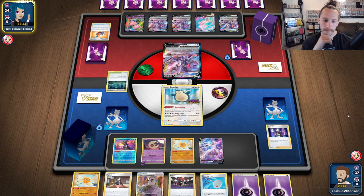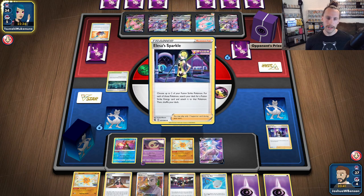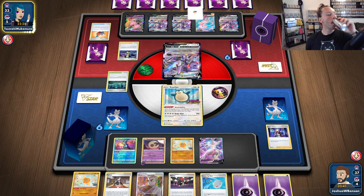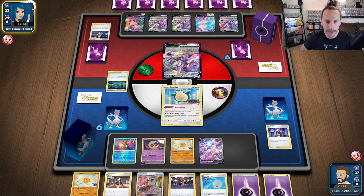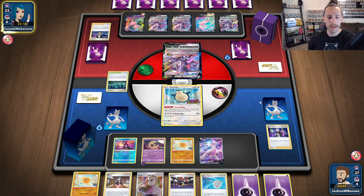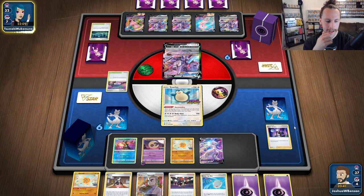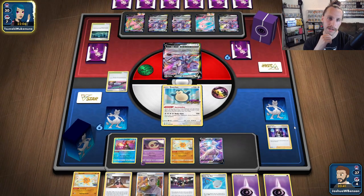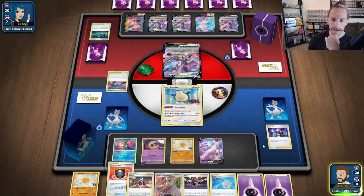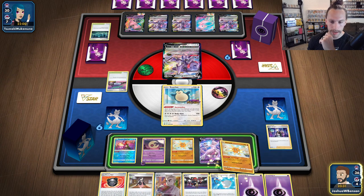They're putting a Genesect in the active position. We're going to Gormandise for a big seven next turn, so this hand isn't looking too bad. Big strong possibilities of getting a big attack off. Elesa's Sparkle — hopefully they don't have any way to switch out. Just build it up. We still have a Raihan too, which could help. We've got the Scoop Up Net, so let's see how everything's going to play out.